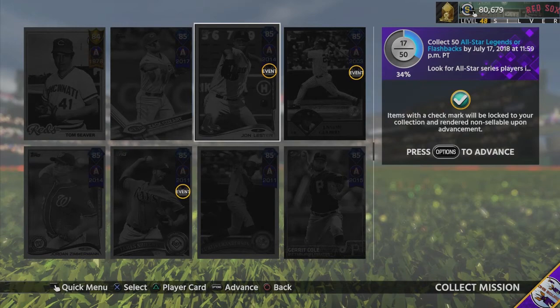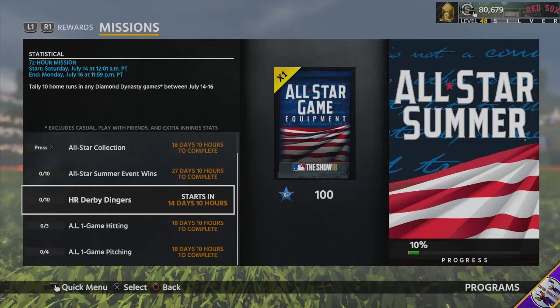You also have to tally 10 home runs in 72 hours — it was originally a 24-hour mission but they changed it. It runs Saturday July 14th through Monday July 16th, so you'll have two days to hit 10 home runs in any Diamond Dynasty game mode — conquest, ranked, anything. Complete it and you'll get an All-Star equipment pack. It looks like we're going to get another set pack before the All-Star break ends.